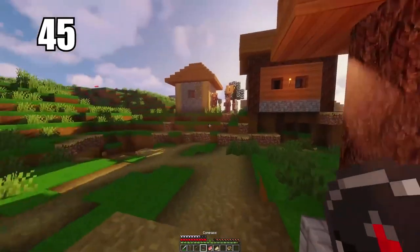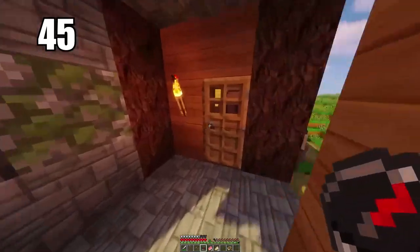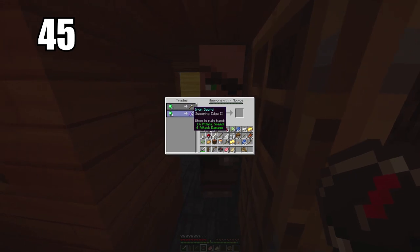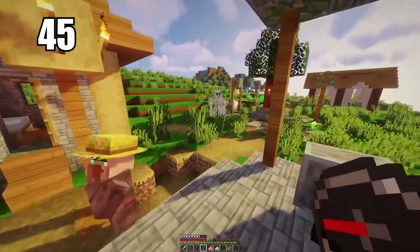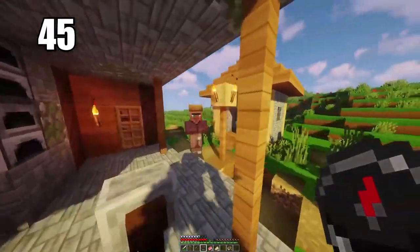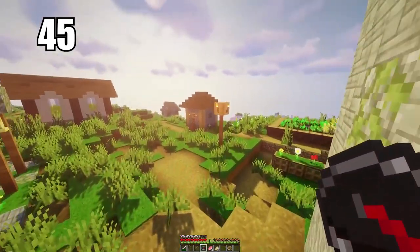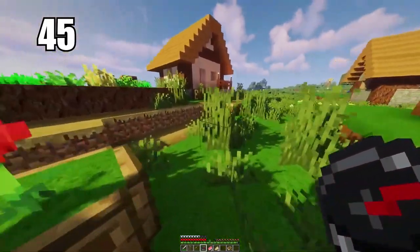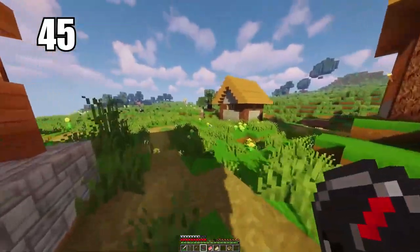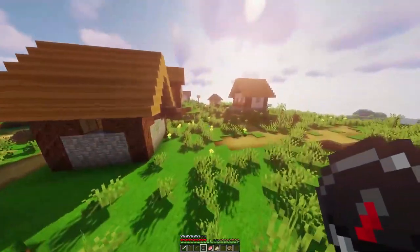Tip number 45 is trading simple items to villagers to get emeralds. I don't recommend your primary source of emeralds being mining because you won't find too many. If you trade simple items like vegetables to get emeralds, then trade up with other villagers, you can eventually work your way up to getting diamonds or really top tier stuff. That's the best use of excess items you don't want, and you really have no other use for emeralds besides decoration or trading.